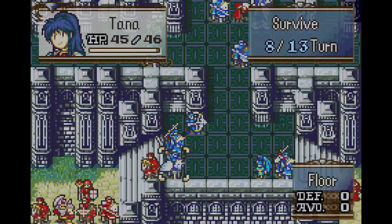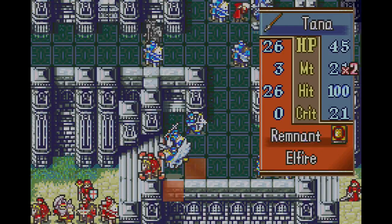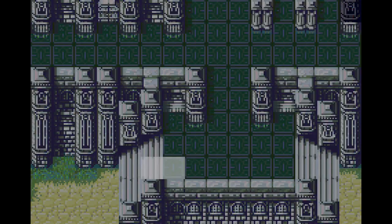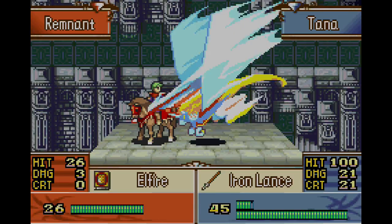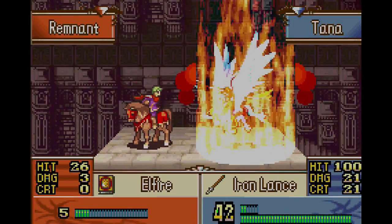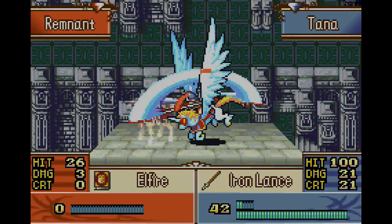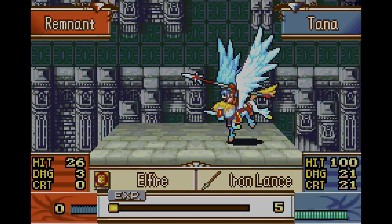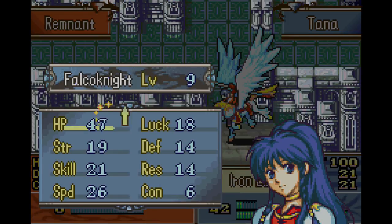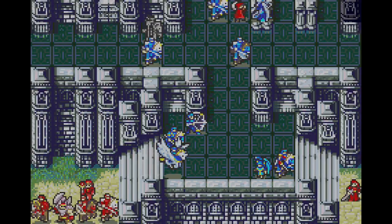Thankfully, Ephraim does have that, so he should be fine. Tana — we'll go with the Iron Lance. Tana has some very good defensive stats and a crap ton of HP. She should be fine. And she leveled up, so even more boost to her stats. Excellent — boost to all of them, and speed.